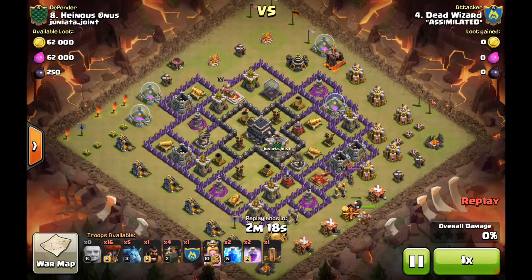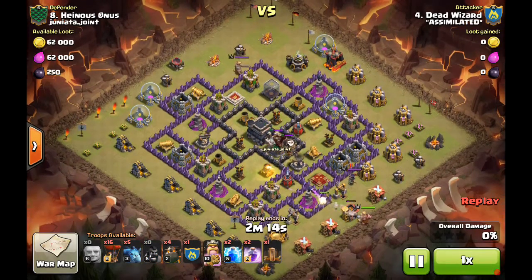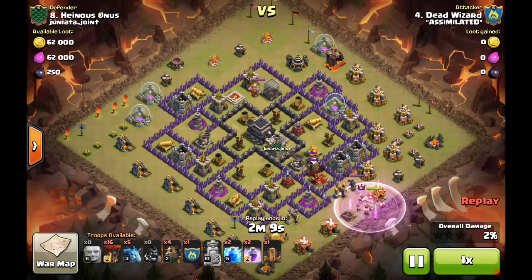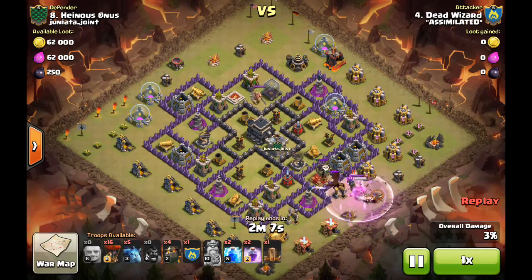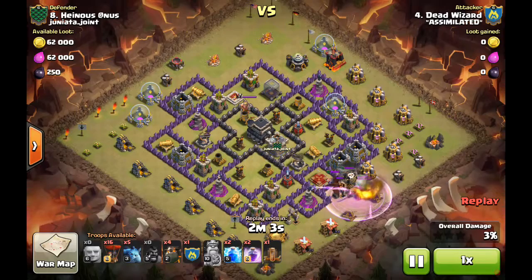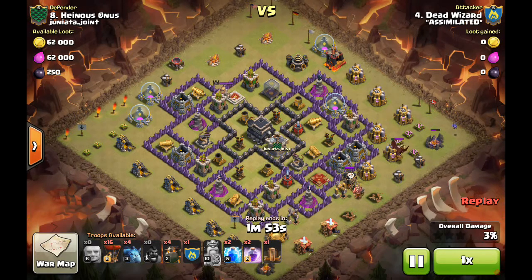He's bringing the Quattro LaLoon. The two biggest things to deal with are the queen and the clan castle. He drops a giant and a hog to get the lure and draw the queen outside the walls. As soon as she targets the king, the king boops her a couple times — she's dead. The king goes down quickly to the balloon and dragon since he can't target air troops, but he did his job: lure done, queen dead.